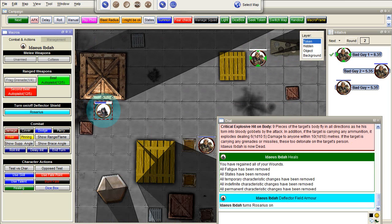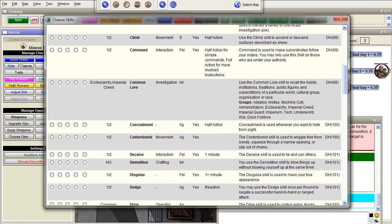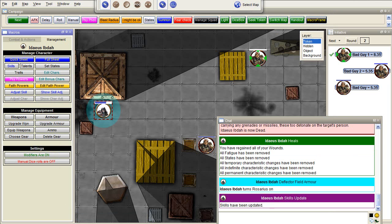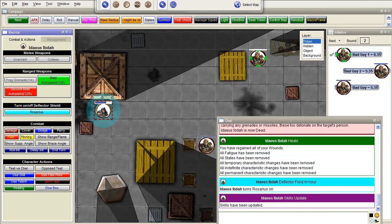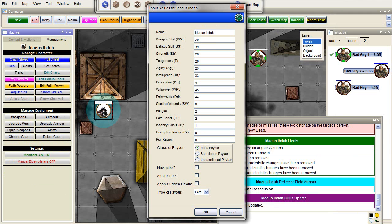Let's first turn on the Rosarius shield this time — that will help immensely. Let's also say that this character is skilled in dodging, so we give him a plus 10 dodge bonus. Let's also give him a little bit better stats. In management we can edit the characteristics. Weapon Skill advanced to 40, Ballistic Skill also 40, Toughness 40, high Agility of 50 so we can dodge a bit. Let's also make him a Sanctioned Psyker, which needs a Psy Rating — let's say 5. He's not a navigator, not an apothecary. Apply Sudden Death — you usually do that for NPCs.